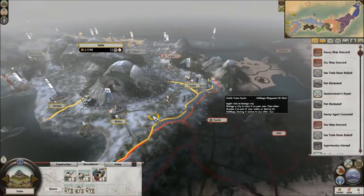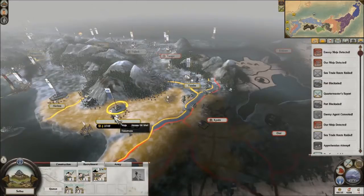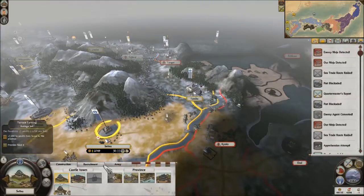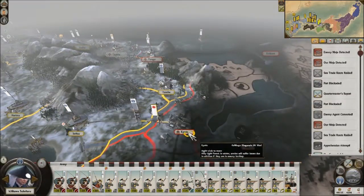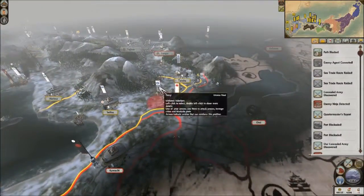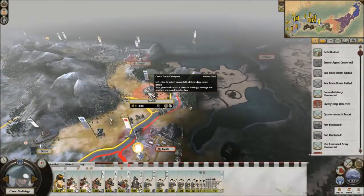We're gonna get some gunmen in here as well, just because of their handiness. Let's do the battle — let's attack Kyoto. Just double check — I reckon we could take her, let's go. Wow, actually, that's a lot of units. I'm gonna need both armies in order to deal with this actually. So we're going to retreat. Crap, I didn't realize they had that many. We do need to sort out the Christianity ratings.